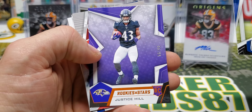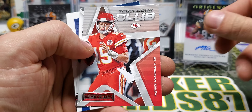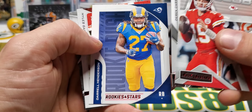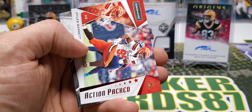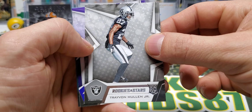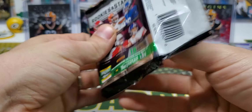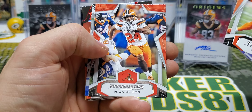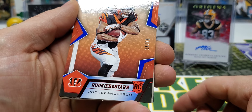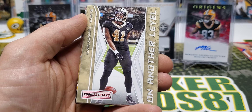So we've got Watt, Aaron Donald, Justice Hill — Orange Parallel out of 99. Patrick Mahomes Red Touchdown Club. Derek Carr Precision Passers Red. Red Daryl Henderson. Miles Garrett Action Packed — all the action of that helmet swinging through the air. Trayvon Mellon Jr., Marquise Brown, Hollywood Brown. Joe Mixon, Chubb, Corey Davis. We have a Rodney Anderson Red Parallel, 18 of 35 — short print. Alvin Kamara. Looks like there are four red parallels in every box.